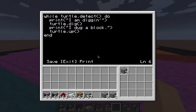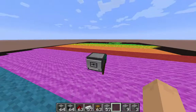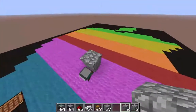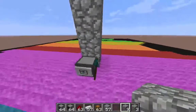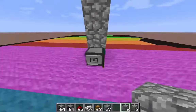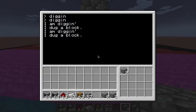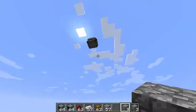When you hit control, hit save, then move over to exit. If I type in 'diggin'', is he going to do anything? No, he's not, because Mr. Turtle is smart enough to know that there are no blocks there. Now we've got this tower — right-click on him, call up 'diggin'', and boom, he's diggin' a block all the way up to the top.